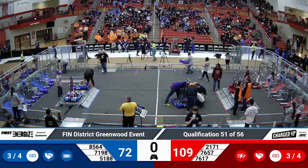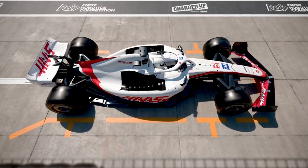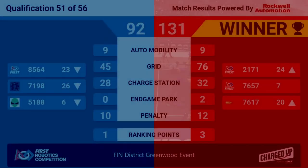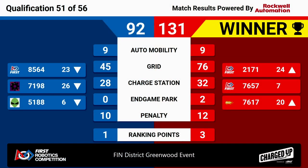Here are the scores for qualification match 51. Your winners are the Red Alliance with a score of 131; the Blue Alliance scored 92. The Red Alliance has gained three ranking points, allowing 76-17 to increase their ranking point average, moving them into the 20th rank position.